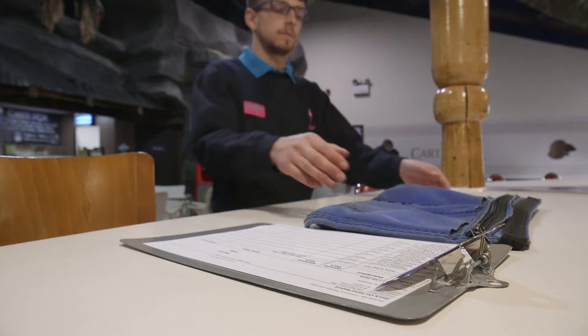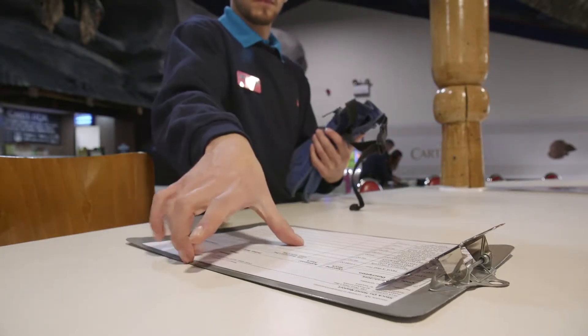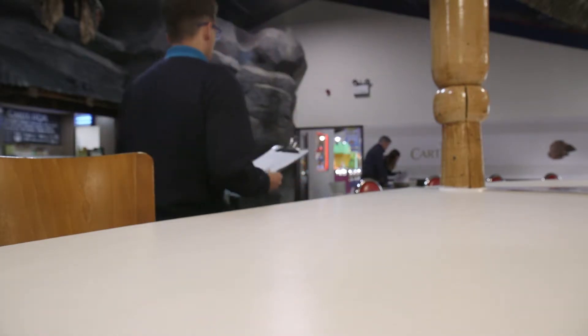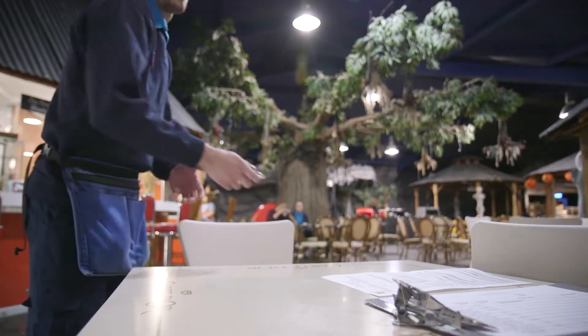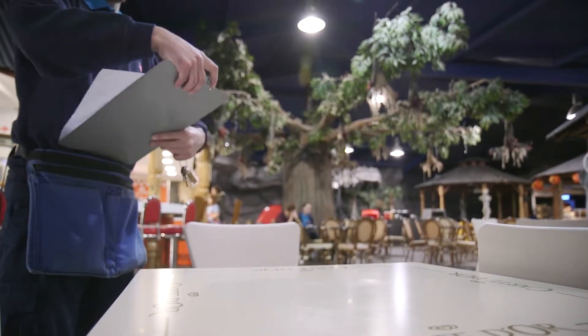Once the briefing has finished, those of you working on games will gather to find out which unit you will be working on for the day. You will then get told which number float you will be issued. Now you know which unit you are working in, you can also pick up the clipboard for your unit. You can tell which one you need by looking at the unit name on the top of the stock sheet.